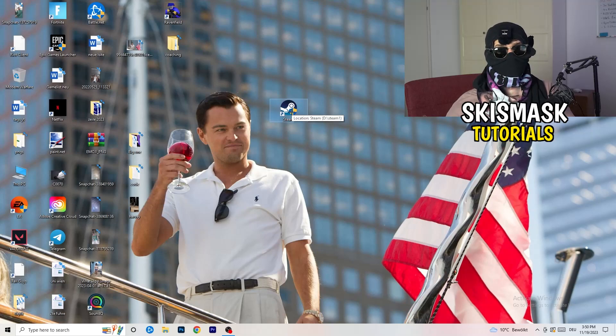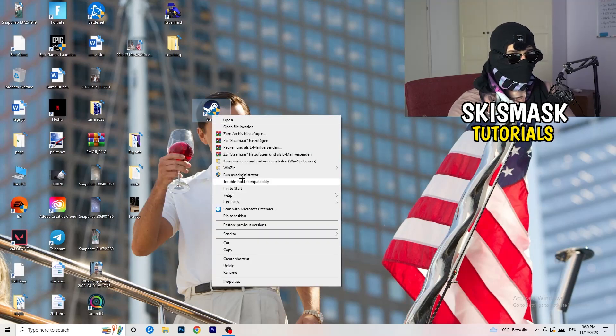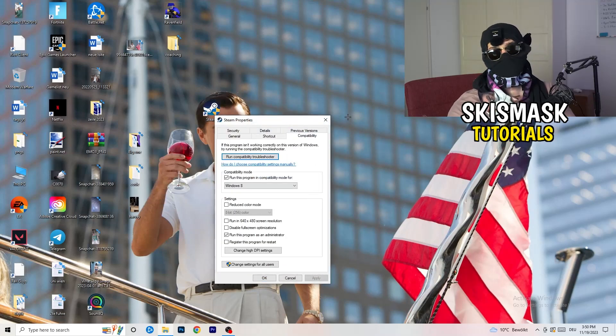After restarting, you'll see the administrator symbol on your launcher shortcut, and it will start in administrator mode every time. This helps with a lot of issues, especially not launching. If it doesn't fix it, take your in-game shortcut on the desktop and do the same thing — right-click, run as administrator, or go to Properties and Compatibility and copy the same settings.